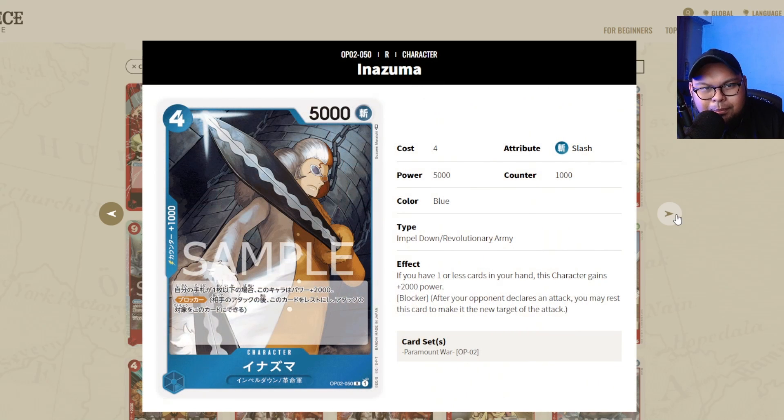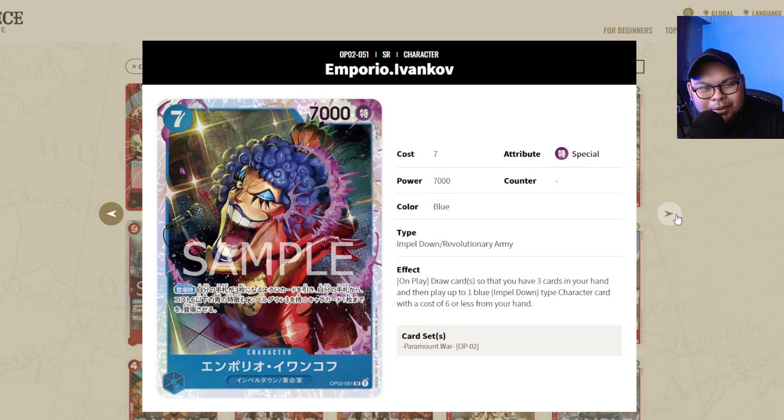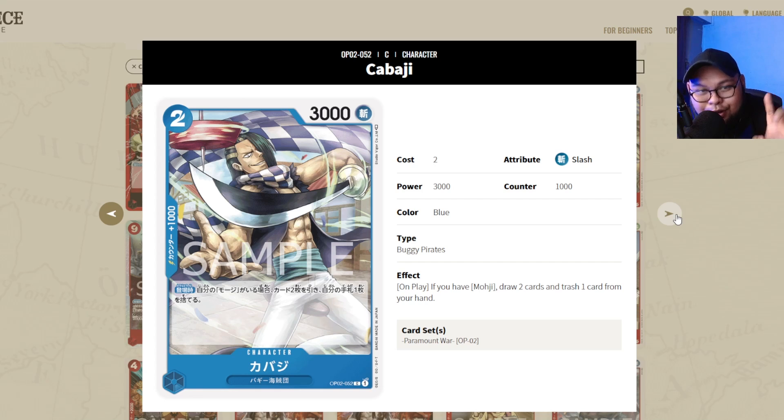Now for blue cards — if you're playing the Impel Down package, Inazuma is a definite staple, you just need Inazuma. Ivankov is a definite staple — get a playset if you're playing Ivankov. Kabaji and Moji are worth noting: Moji — draw two cards, trash one — is not a staple in OP02, but in OP03 when Nami comes around it's going to be needed. If you're planning to play Nami in the future, future-proof yourself — get Kabaji and Moji and keep them in your back pocket.